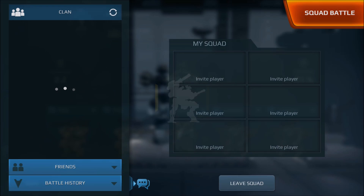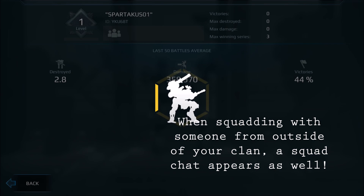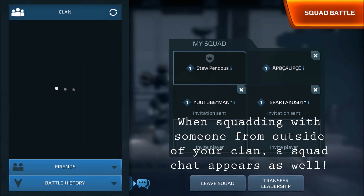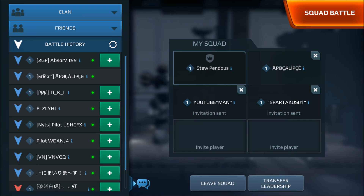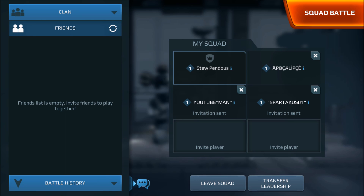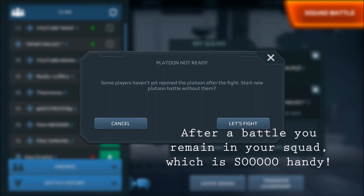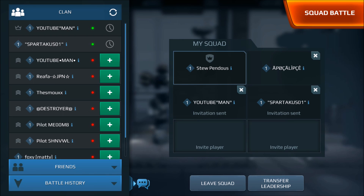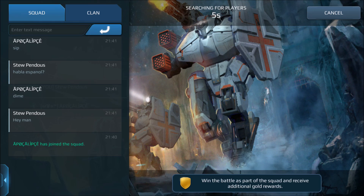We're taking a look at some of the things you can do with the squad system. I really appreciate these changes — they added them back in from before and made a couple of changes as well. They changed the order on the left side so that your clans, friends, and battle history are in what I'd say the best prioritization, because you're probably going to try to get your clan members first, then your friends, then look to your battle history. You can check people's profiles while you're in here, which is really nice, and it'll stop you before you start a battle if people haven't accepted their invitations. Chat is available here too, and it shows who's going into the game.